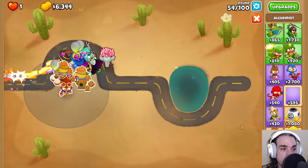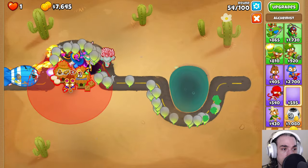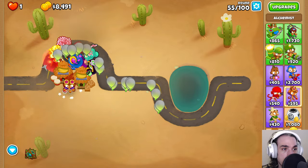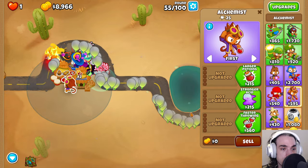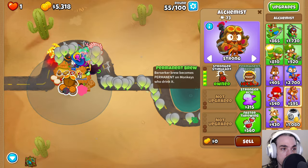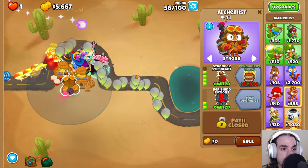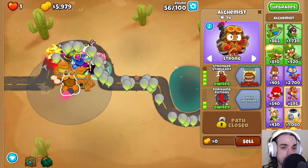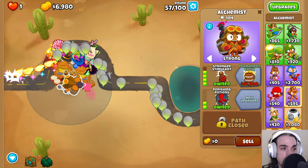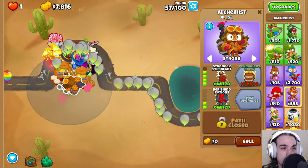The next thing we're going to get is an Alchemist. It's going to go over here — up until red, and then to the right until red, right there. We want that placement so these three towers are going to be the priorities for the buff. We set this to strong, get the Stronger Stimulant, and then the Stronger Acid and Perishing Potions. Because we're going to have some really strong, fast-shooting towers here, Perishing Potions is great — you get more shots on the towers you're throwing onto.